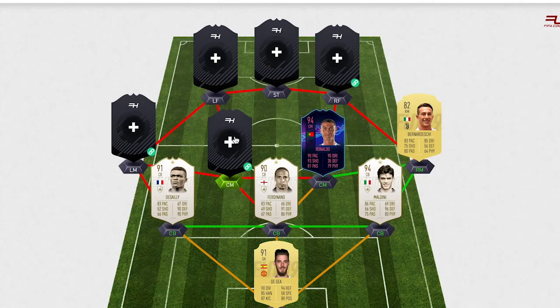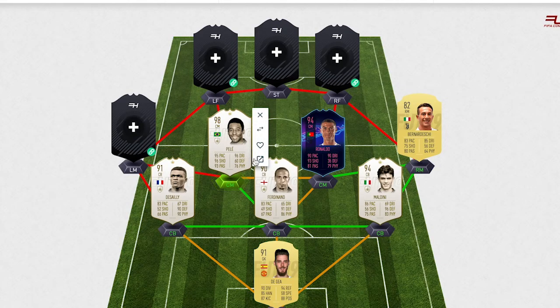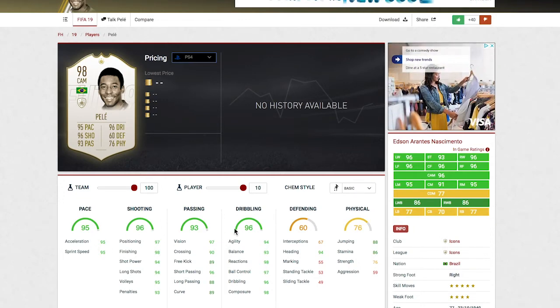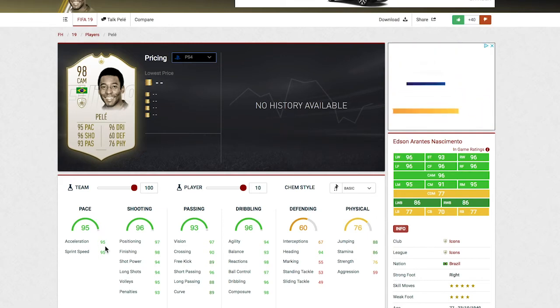In the next centre-mid position, we do have one of the greatest of all time — and that is Pelé. Of course I never got to watch him because I'm too young, but I've heard he was one of the best players, if not the best player of all time. Looking at his in-game stats, he's got absolutely insane stats — all-round 90s, apart from the physical and defending. 96 dribbling, 93 passing, 96 shooting, along with 95 pace. He's also got really good acceleration and sprint speed, perfect balance, insane finishing, and amazing long shots at 94. I don't actually think I used this Pelé card on FIFA 18, or maybe only for a few lone games.